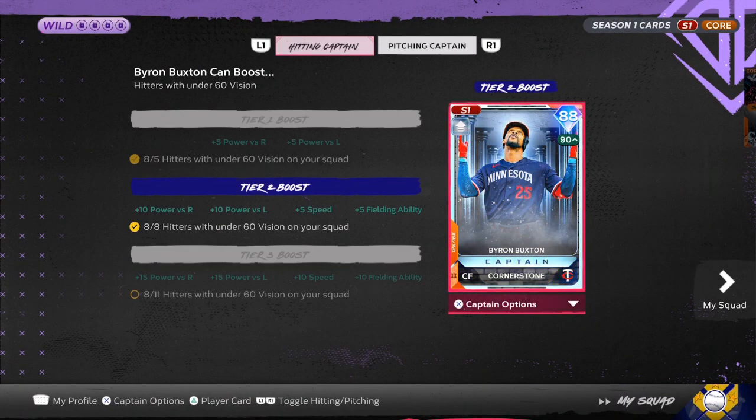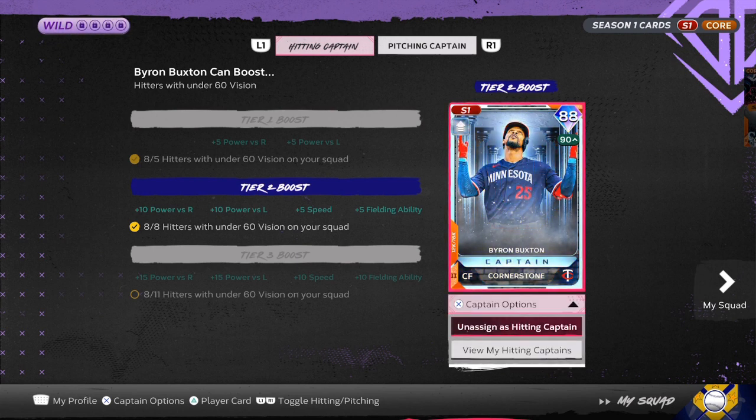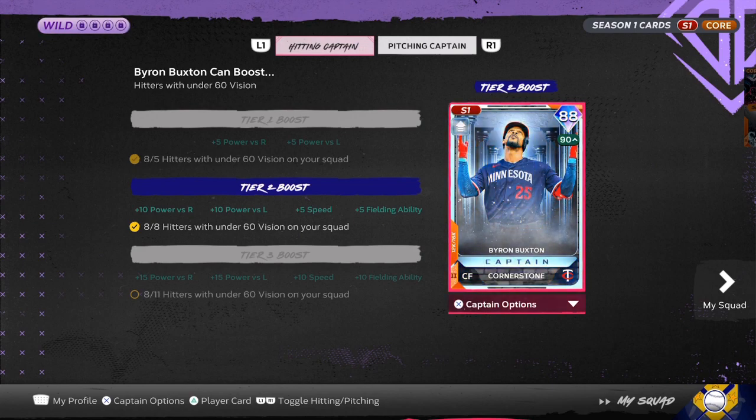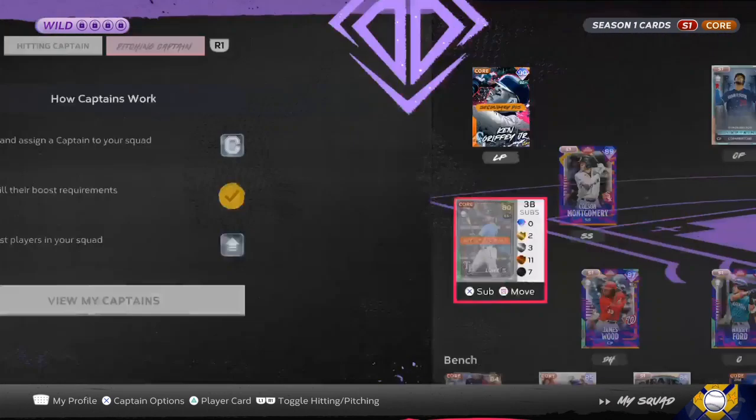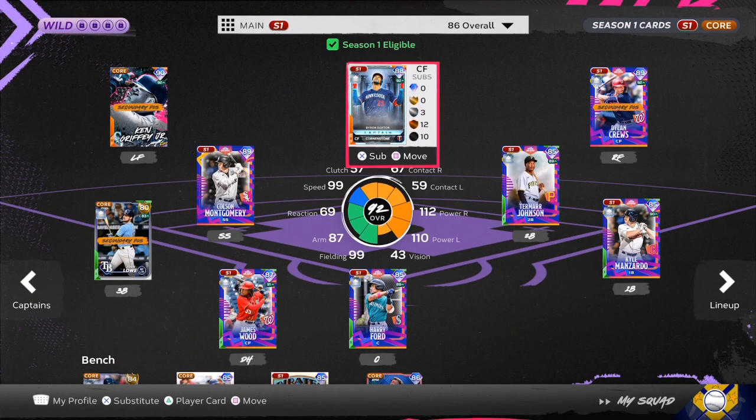I have about 60 to 65k worth of stubs in my inventory, and we're going to start doing roster investments on this channel. The number one thing you want to do before going online is knocking out the CPU conquest. Team affinity has a lot of cards that can make 80% of people's teams.